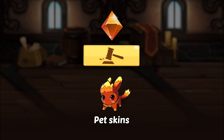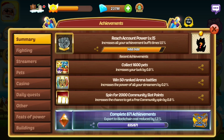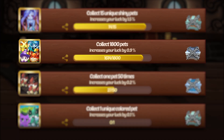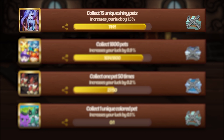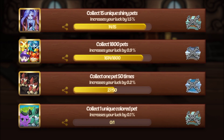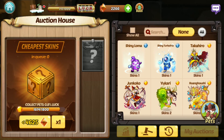Now let's take a look at pet skins. Why would players want to collect pet skins? There are actually quite a few reasons for this, more so than streamer skins in fact. To start, there are a lot of achievements for collecting pets. As you collect a ton of pets, you'll be earning the standard pet collection achievement. As you collect unique shiny pets, you'll be earning the shiny pet achievement. And as you collect unique colored pets, you'll be earning the colored pet achievement. Each of these achievements will improve the luck score, making it easier to get even better and more rare pets in the future.